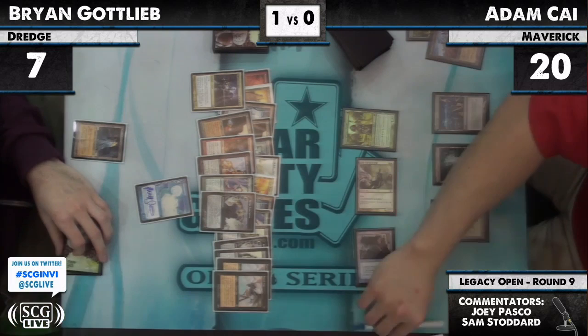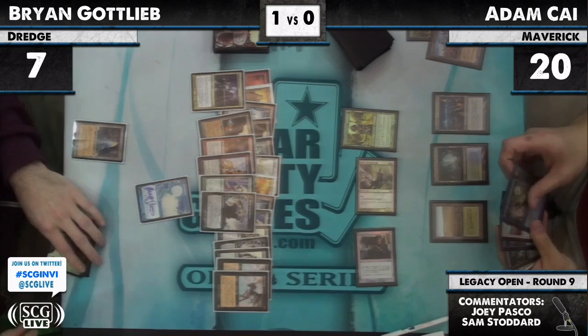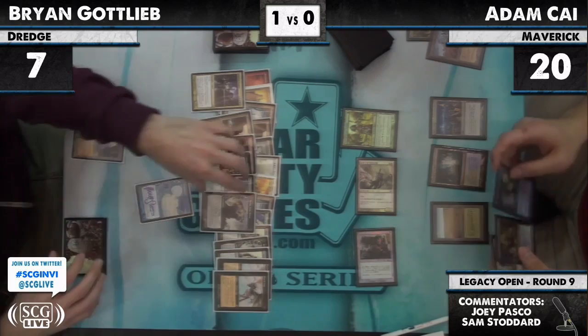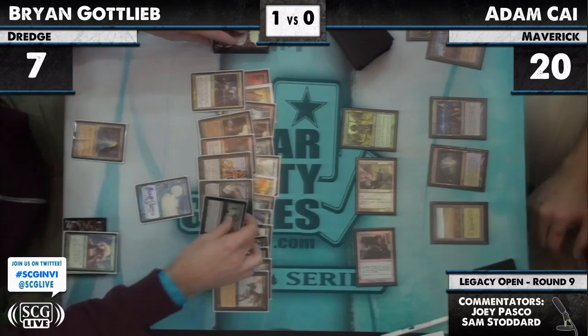Thalia, pro blue, attacks for three. Brian doesn't have a whole lot of ways to actually interact with Thalia. Adam just needs him to not start making zombies. All right, but now we have Dread Return, Breakthrough, Flayer of the Hatebound — probably not so great against Spell Pierce.